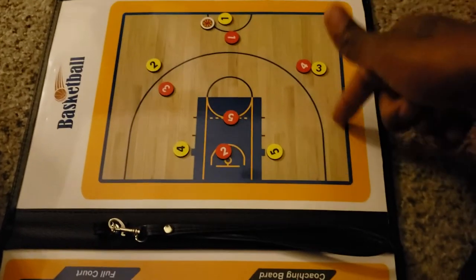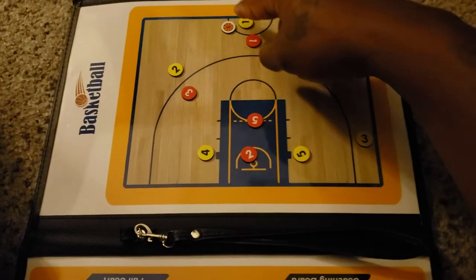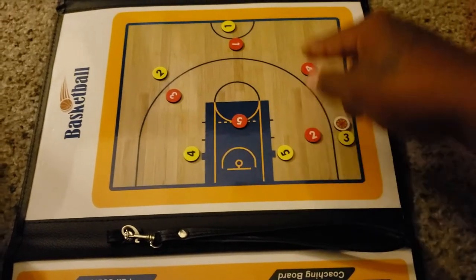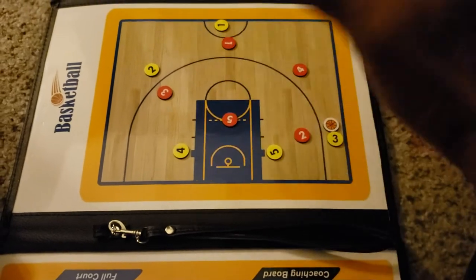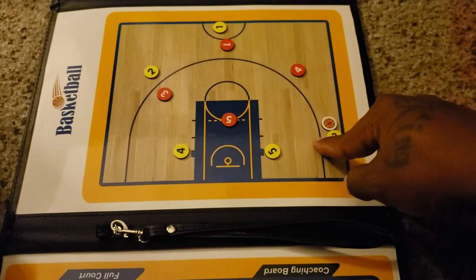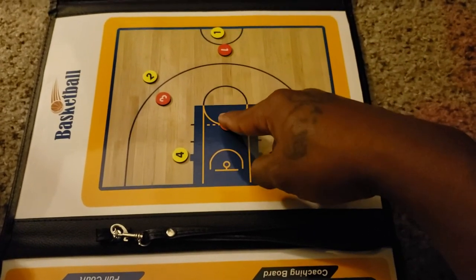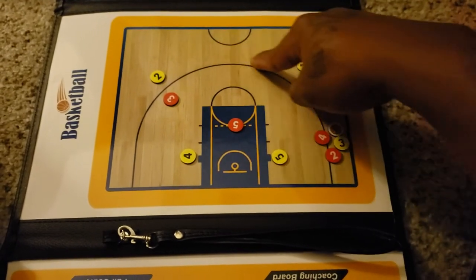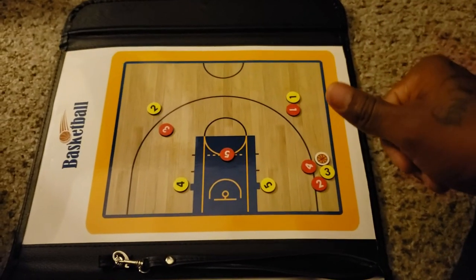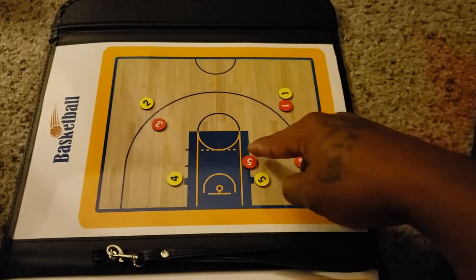Now say the ball somehow gets into the corner on the right side. The two man has the bottom half of the court and the four man has the right side, so those two trap the corner. The one man takes that pass away because when the ball is at the bottom of the court, the one man denies the pass. The five man also denies the pass when the ball is in the bottom of the court.